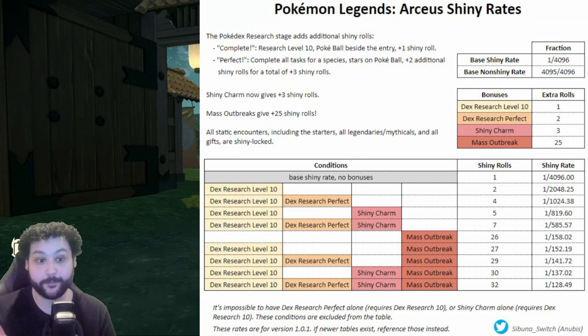Quick note on shiny odds for the shiny charm. If you are doing a non-mass outbreak — just a regular hunt, full odds Pokémon, or alpha hunting — you're going to have Dex Research Level 10 on all Pokémon because that's how you get the shiny charm. So with Dex Research Level 10 and the shiny charm, this gives you 5 shiny rolls, putting you at a 1 in 819 chance.